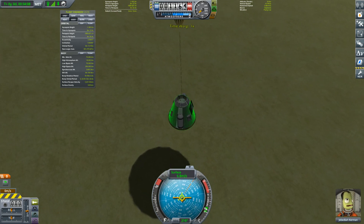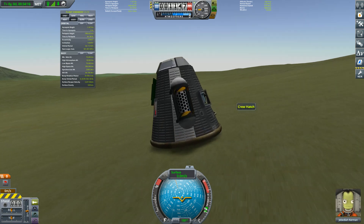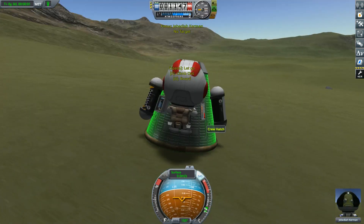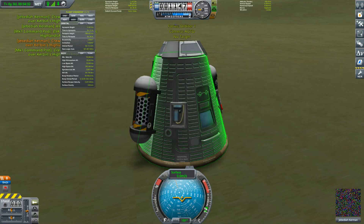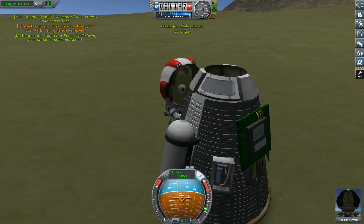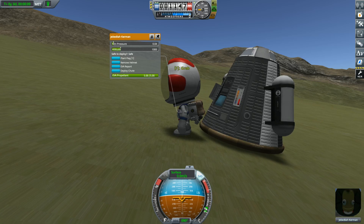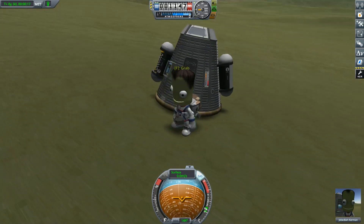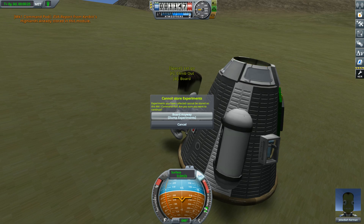Coming in for a good old landing — there we go! Let's do mystery goo, do a crew report — let's do an EVA report. Store the experiment, take data, board, take another crew report. Do another EVA — you can't take a soil sample here, interesting. Good job Jebediah. Let's recover our vessel and see what science we got.